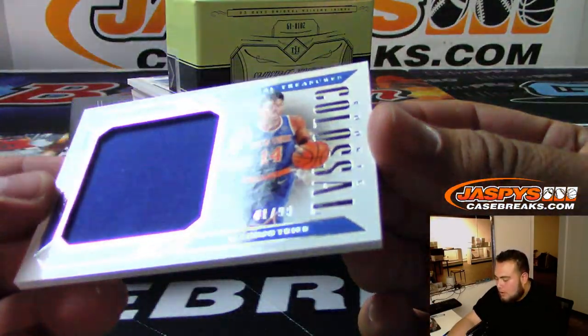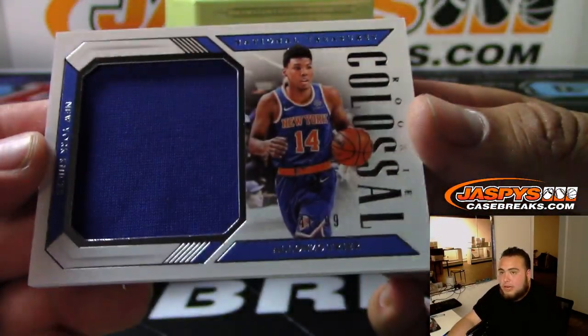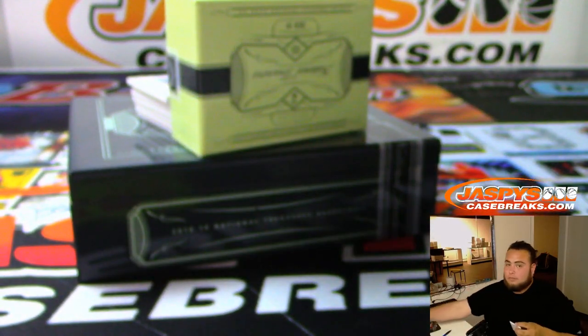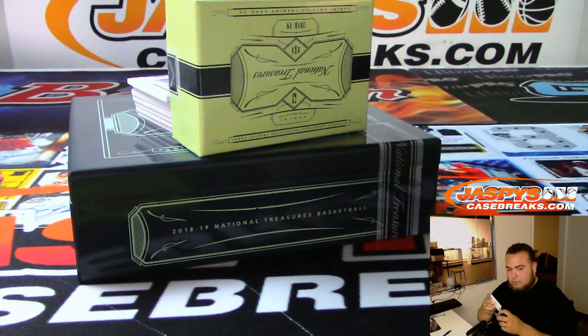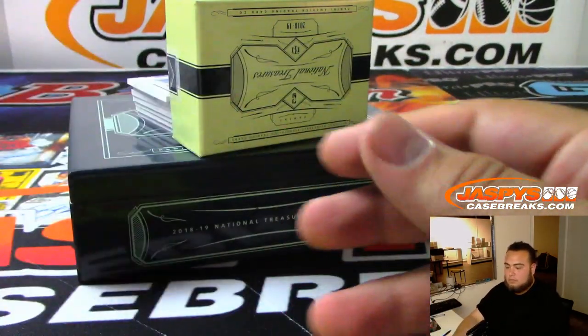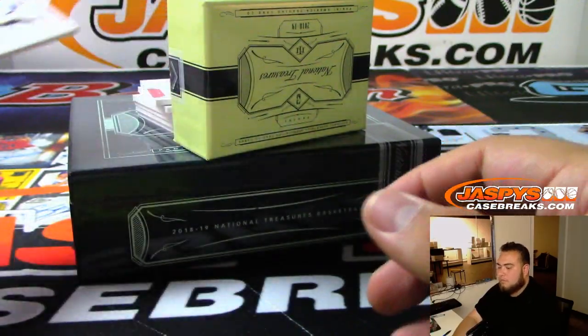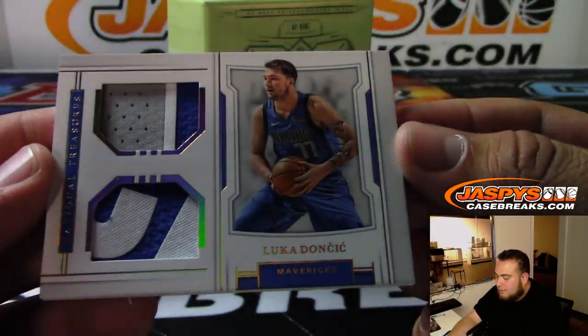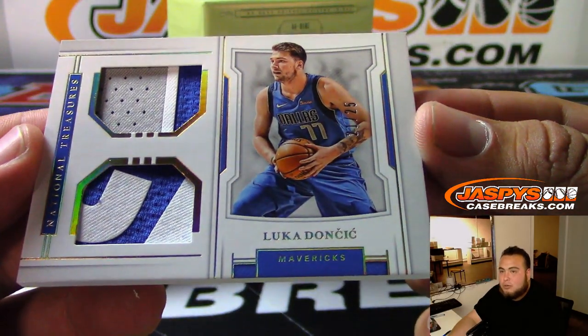We got Colossal — Alonzo Mourning to 99 for the Knicks. Luka Doncic, 21 of 25 — nice two-three color patches.